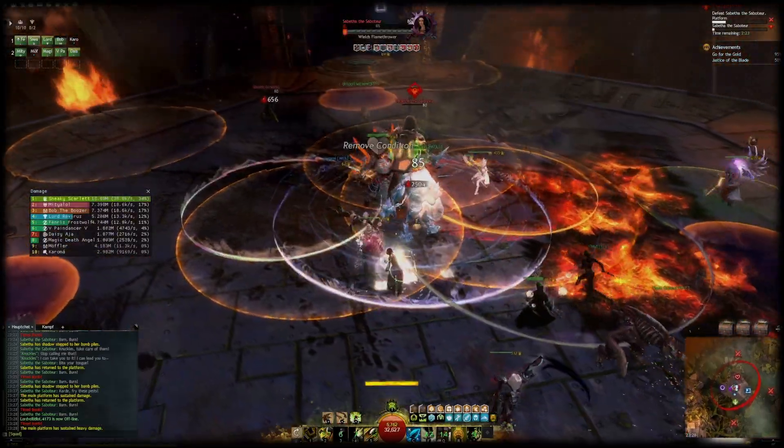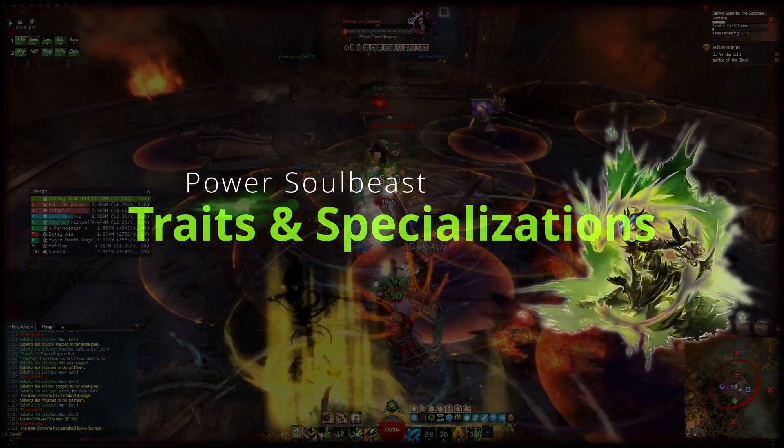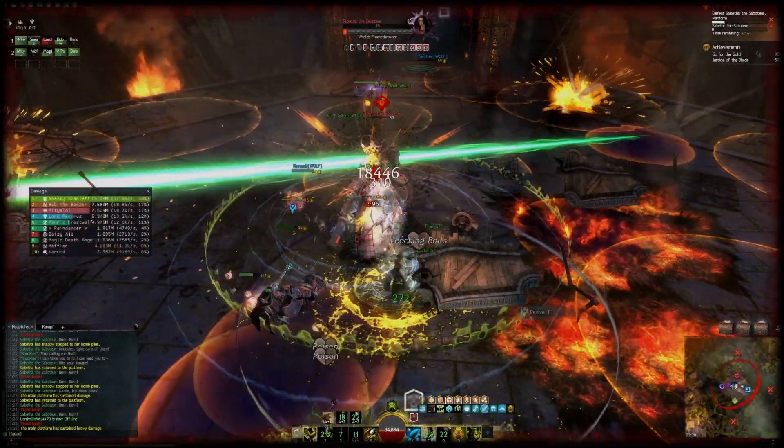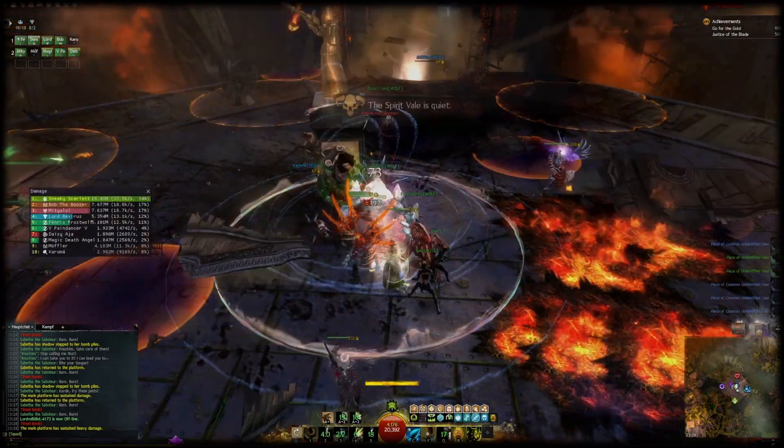Now that we've got skills and gear covered, let's go through the specializations and trait choices. I won't go through all of them, just the ones that are important to the play style of Soul Beast. The three specializations of choice are Beast Mastery, Skirmishing, and of course Soul Beast.